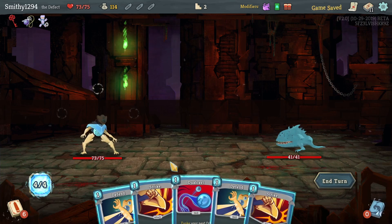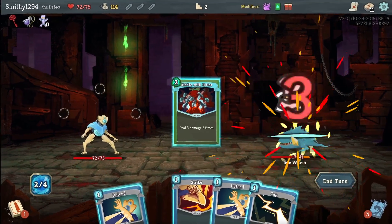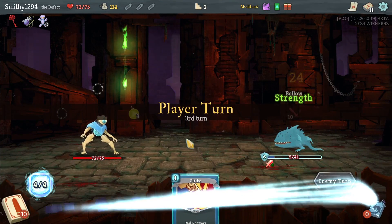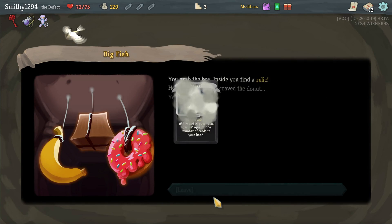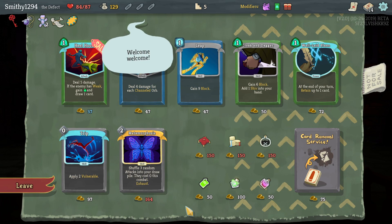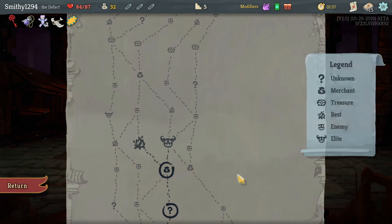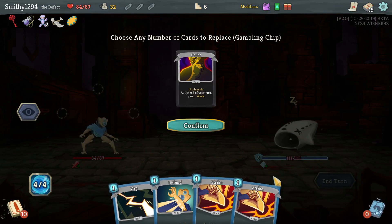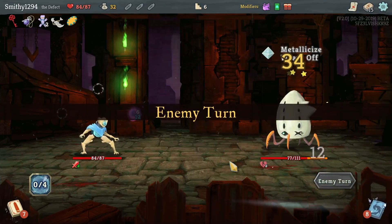Need riddle — we need something that can do damage early, especially considering we've got the energy to play it as well. Okay, it's been a while since we've played as the Defect, I feel. It's nice to be back. Both of these are fine. I'm going to take Doom and Gloom, I think. We'll take the Relic — get some extra strength. Let's keep on keeping on. It's not great, but it's not bad damage.